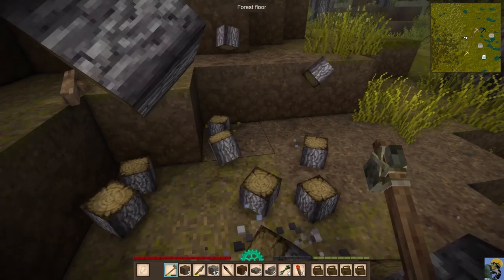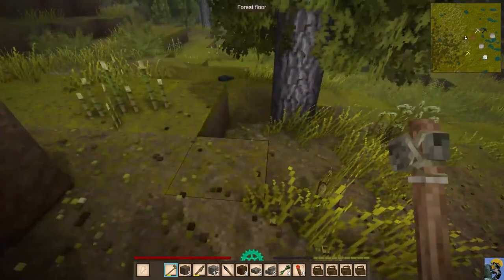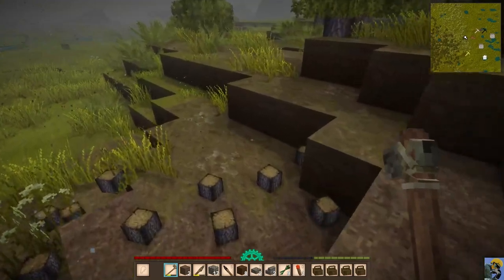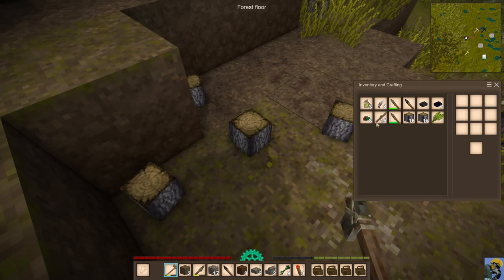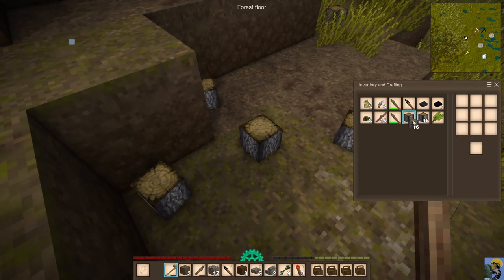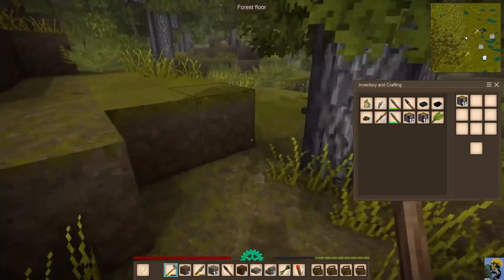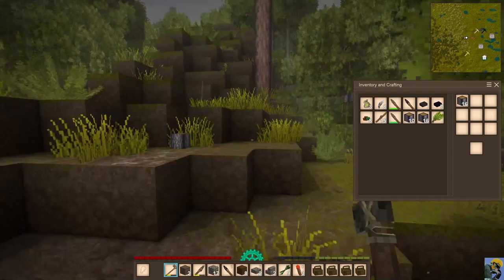We'll take all this wood. My inventory is getting full, but I'm just going to use the inventory expansion trick — put logs in the crafting grid — and carry even more than we should be able to, then go back and deposit all the wood.